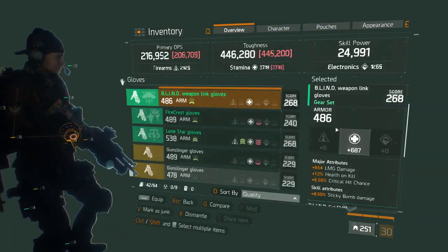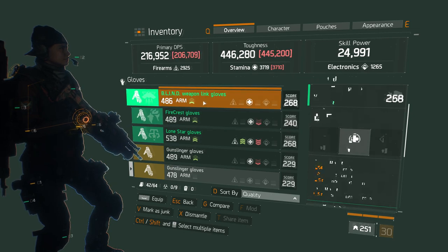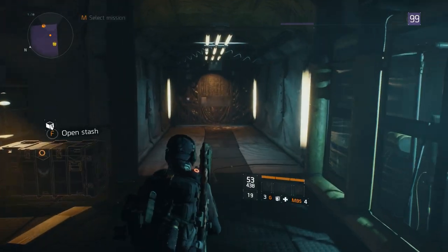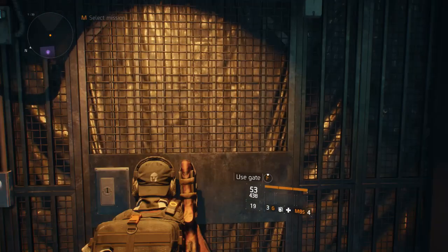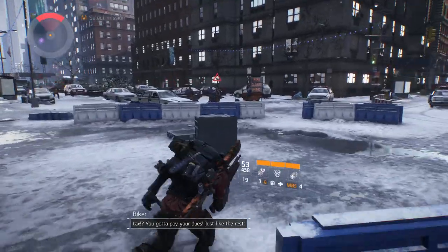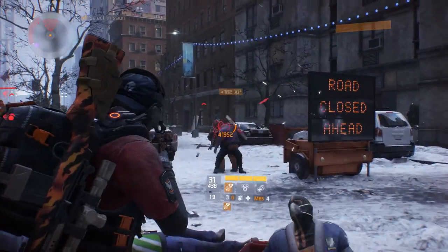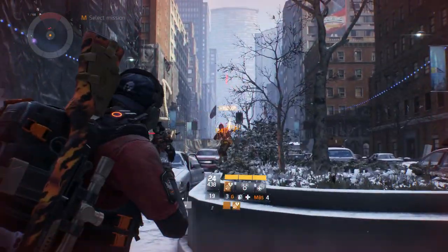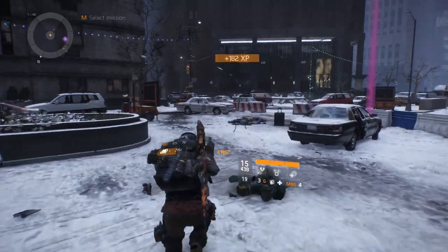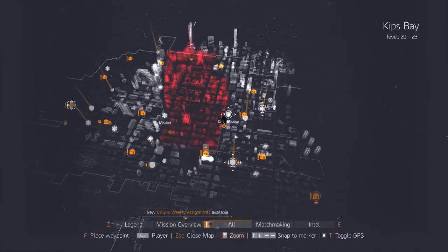I'm going to swap my gloves out and put on the blind gloves to bring my gear score to 255, which is max. I'll do that right now just for the supply drop to make sure that if I get any gear sets, they're 268s. Also, for those who don't know, even if you're on PS4 you can get the new sets — they're not holding back the new gear sets from players who don't have Underground yet.